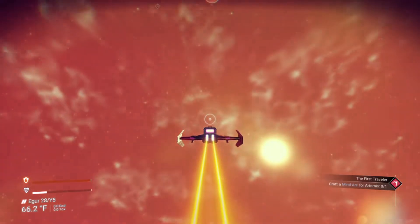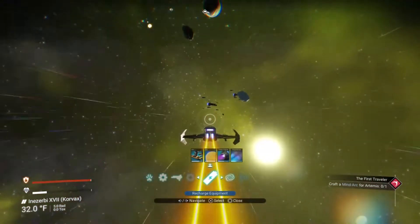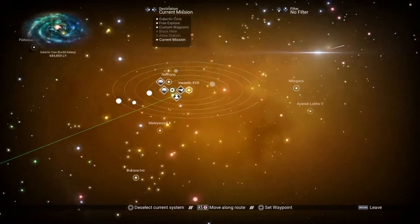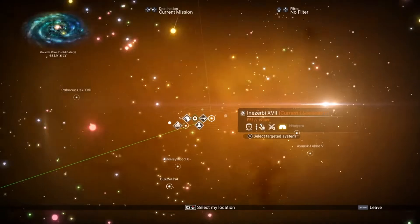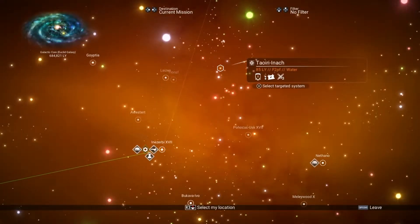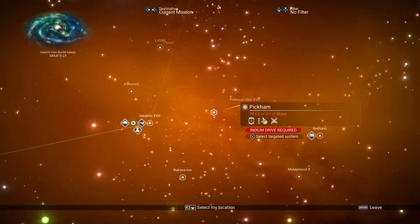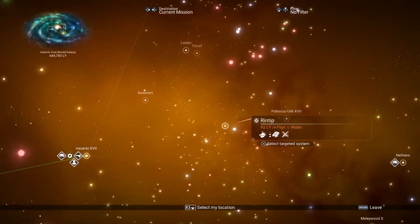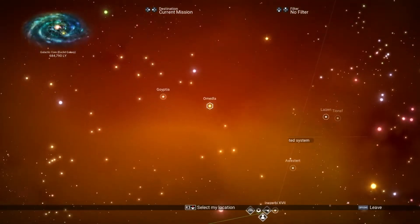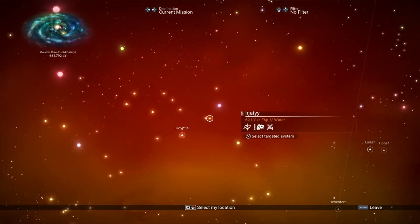Now that we've got that manual save, shoot out into outer space. Immediately go into your galaxy map and go to any other system — it could be any one of these. If you want to slightly increase your chances, try to find any wealthy galaxies that are around.